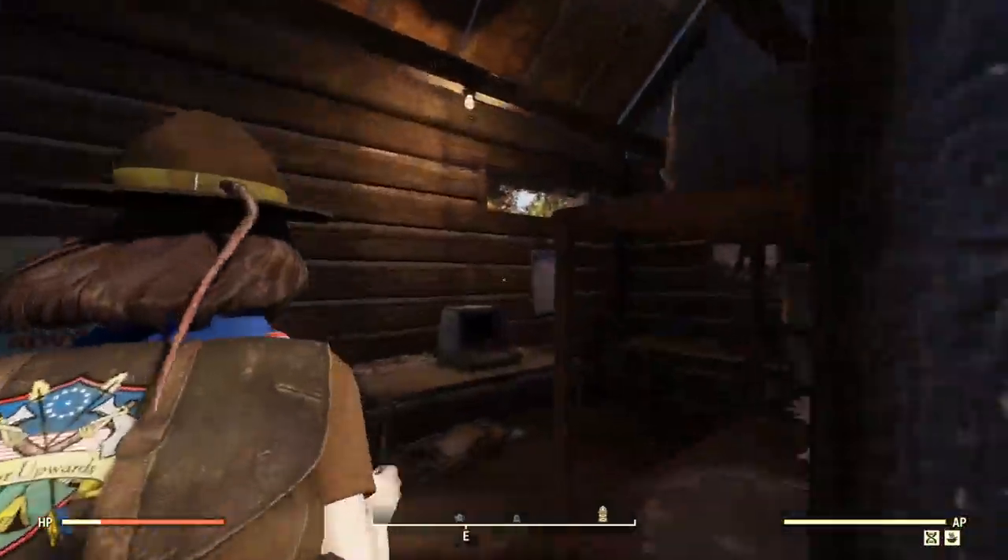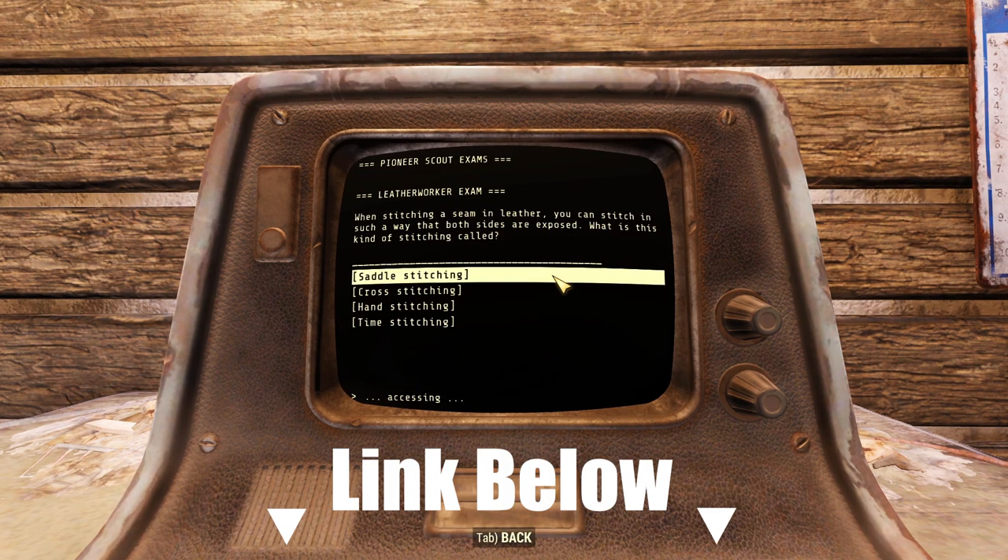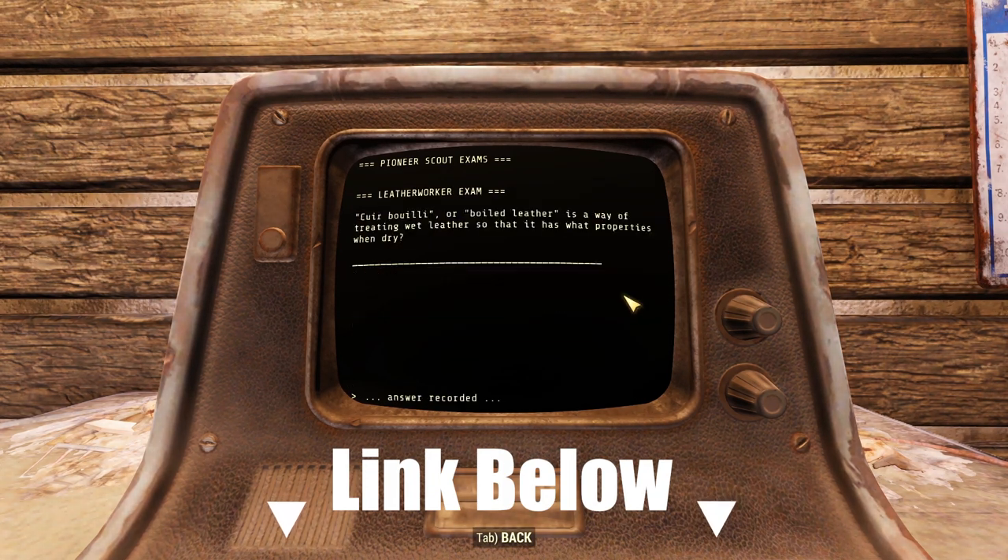First up, the exam. Scout exam terminals are located at Pioneer Scout Camp and Camp Adams. And as always, I've linked the exam answers in the description below.